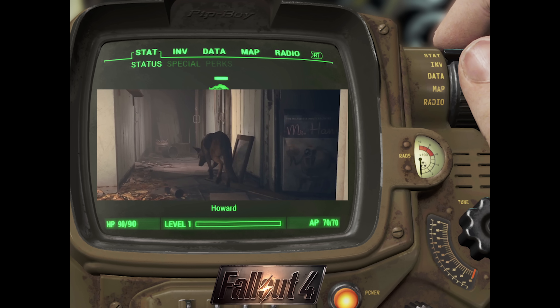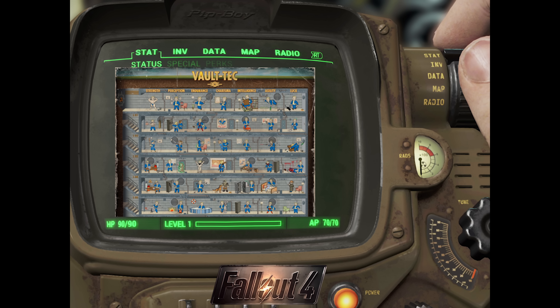What we're going to be looking at is some information that has recently become available: perks, SPECIAL, modding, and creatures. This should help you get started early game, because there are some changes compared to what we're used to in Fallout 3 and Fallout: New Vegas. I did find a useful website that provides a lot of information to help get you started if you don't want to go into this game blind.